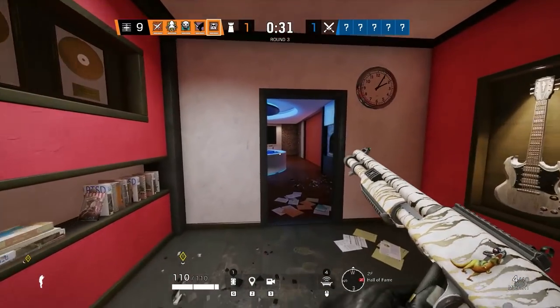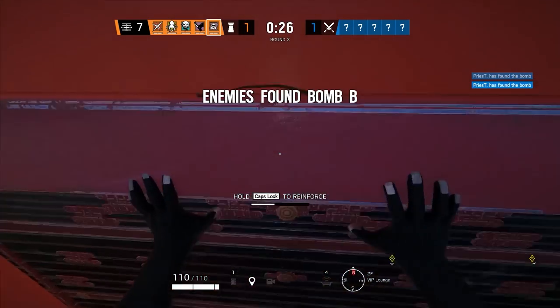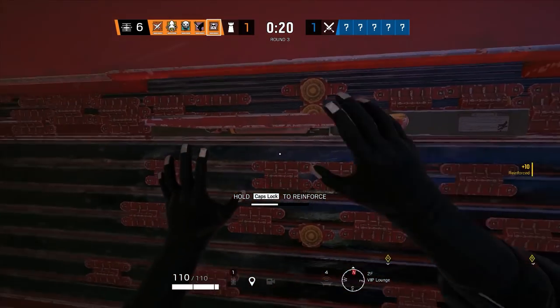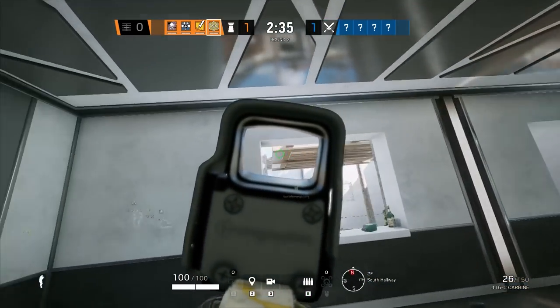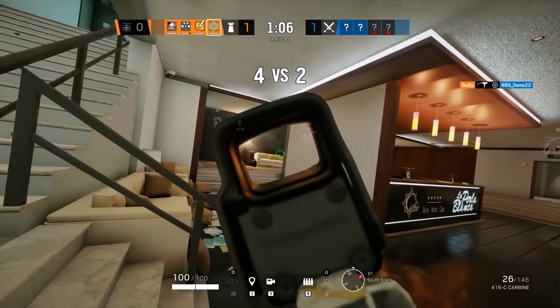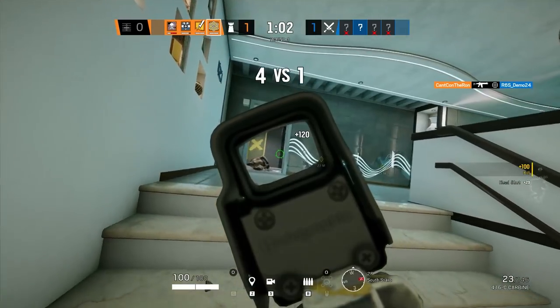Coastline, Clubhouse, and Bank got some adjustments. I'd say that Coastline got the overwhelming majority of them, but there are some pretty sizable changes on the other maps worth mentioning. For starters, the VIP and luggage hallways are no longer the death traps they used to be, thanks to a big metal plate put on the wooden bars hanging over the top of the courtyard. Additionally, you might notice that the windows have been changed — all the windows on Coastline are now standard sizes so that you can put barricades on them.